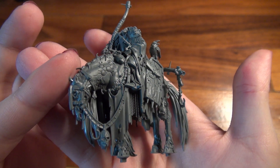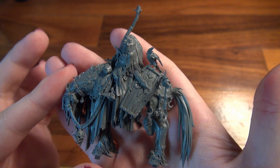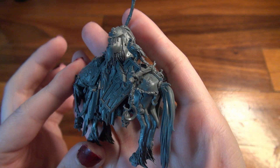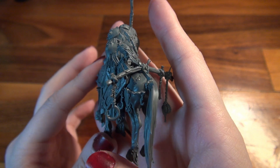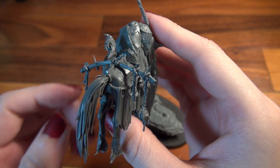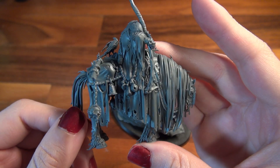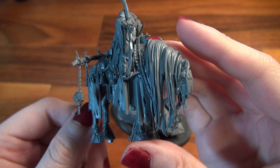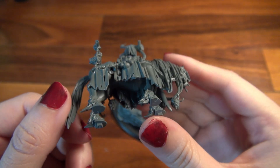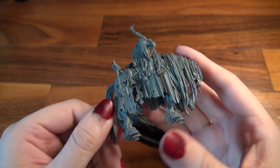If you were to have the Harbinger of Decay, the Putrid Blight Kings, and the Puscoil Blight Lords unit in a Chaos army, you can subtract one from hit rolls for attacks made with missile weapons that target a unit in this Regiment of Renown. And units in this Regiment of Renown have a ward of 5+. In addition, at the start of your hero phase, you can heal one wound allocated to each unit in this Regiment of Renown.